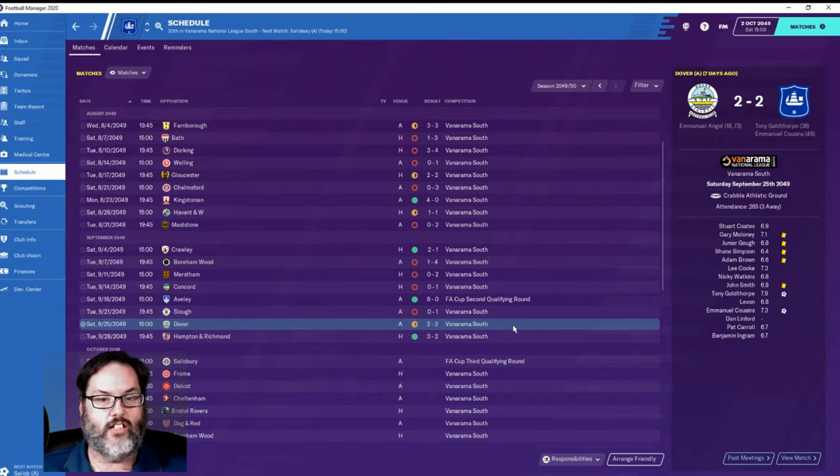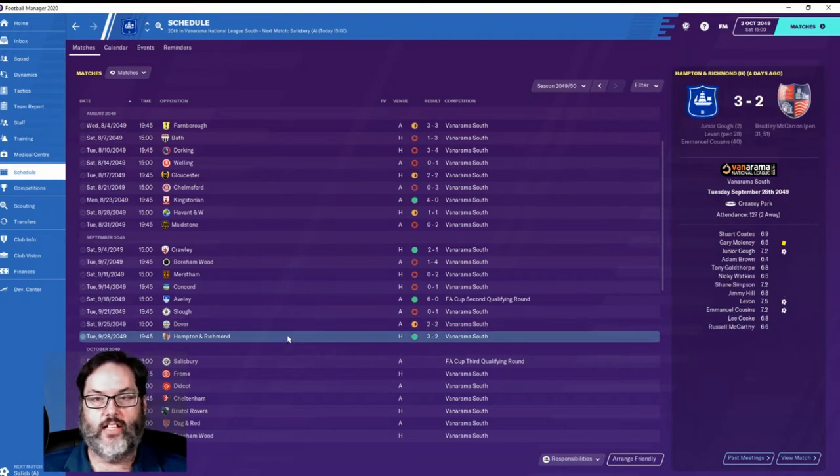So we brought in one of NAP's tactics - this is from FM19 - and we had a 2-2 draw. Goldthorpe and Cousins got on the scoresheet. We actually led until Angle equalized in the 73rd minute. Then we brought in a new tactic from a guy I've never used before, but I was reading some posts over at SI and evidently he's a long-time tactic guy. He said this would be a good tactic for lower leagues, and we ended up winning 3-2. Junior Goff off our back line scored, Levon finally got off his scoreless streak, and Cousins got another goal.